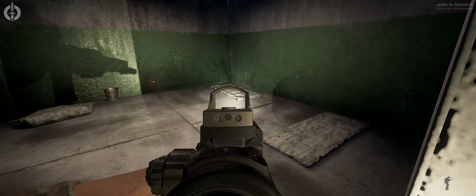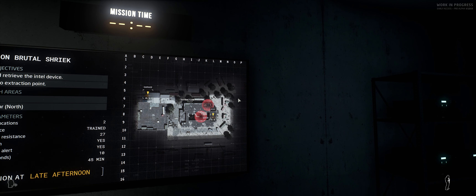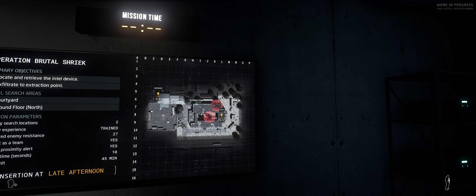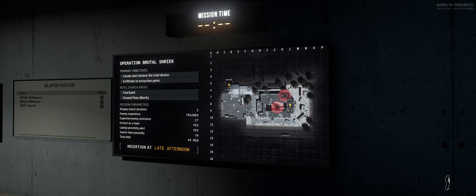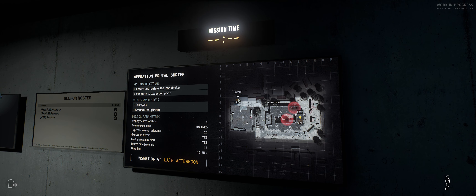Un saludo y hasta la próxima. Este recinto no es muy grande. Creo que es un psiquiátrico abandonado donde están guardando su Intel. Vamos a ir desde el garaje, iremos limpiando la aproximación, y va a ser complicado. Tenemos una extracción en la azotea. Tendremos que revisar el patio y el edificio, el ala norte. Vamos allá, desde el garaje.